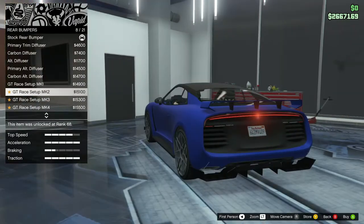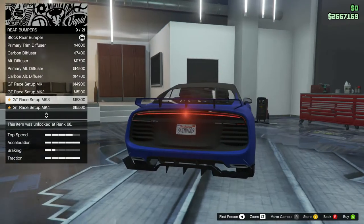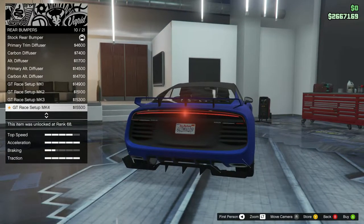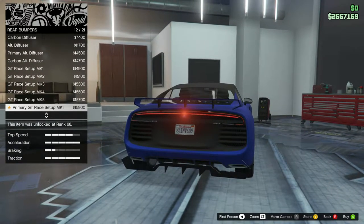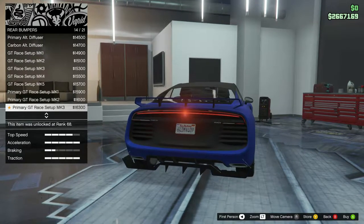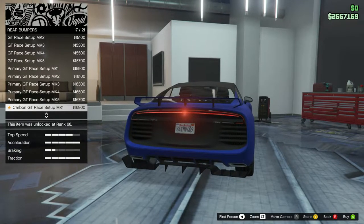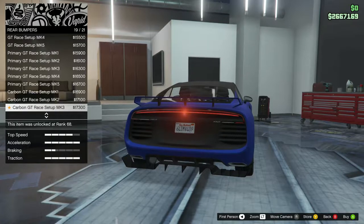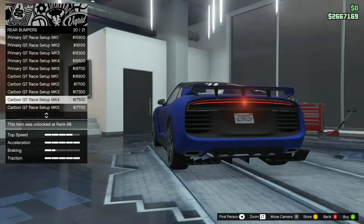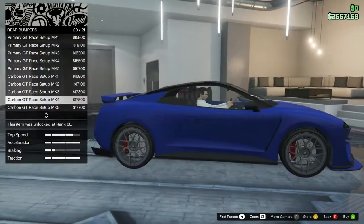Rear bumpers - primary trim diffuser, carbon rear diffuser, alt diffuser options, and then GT race setup options going from MK1 through MK5 in both primary and carbon versions. Let's go for the Carbon GT Race Setup MK4 - looks cool.